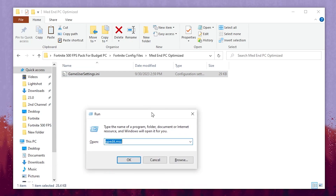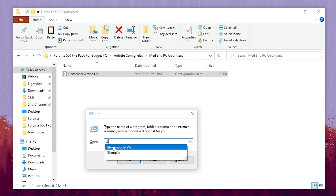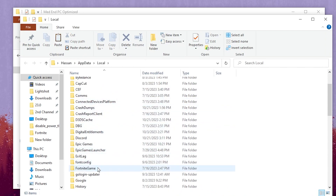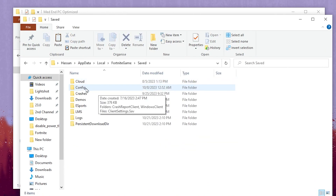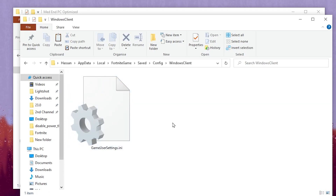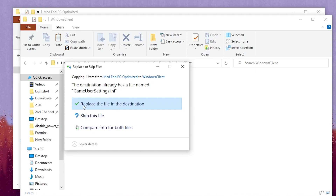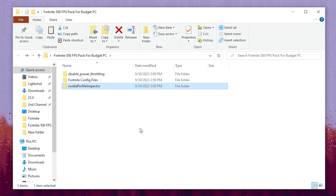Press Windows + R together and type %localappdata%, then hit OK. Scroll down and find the Fortnite game folder, then go to Saved > Config > WindowsClient, where you will find your GameUserSettings file. Simply paste it there and replace the existing file. Once you replace the file, in the next step open the Nvidia Profile Inspector folder.